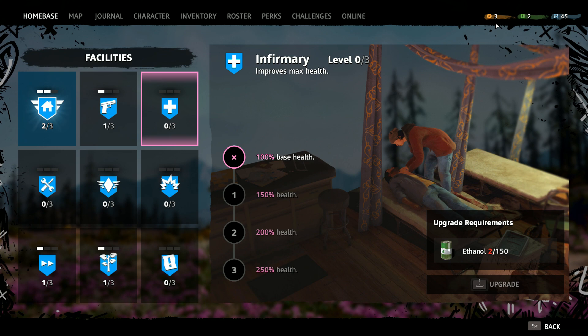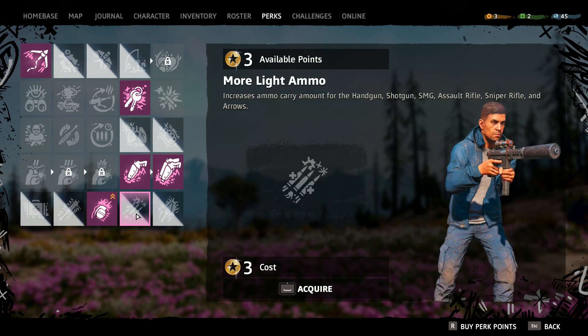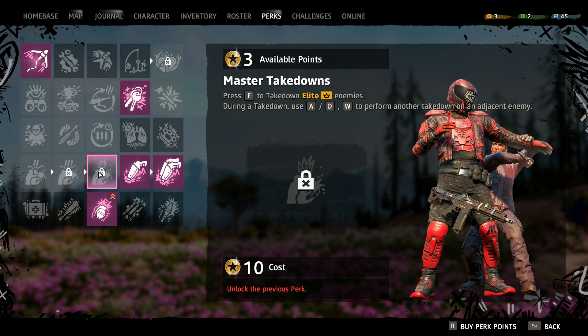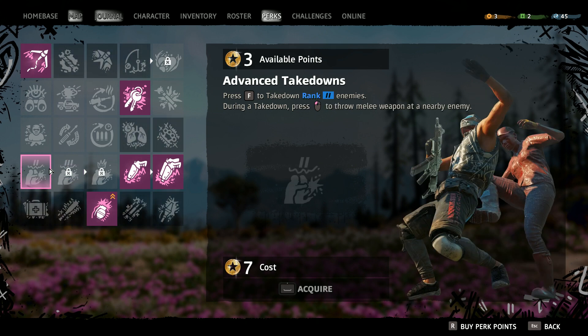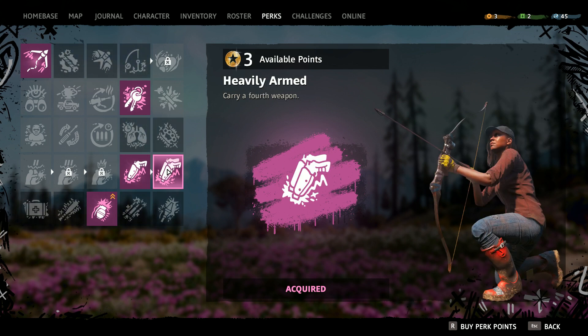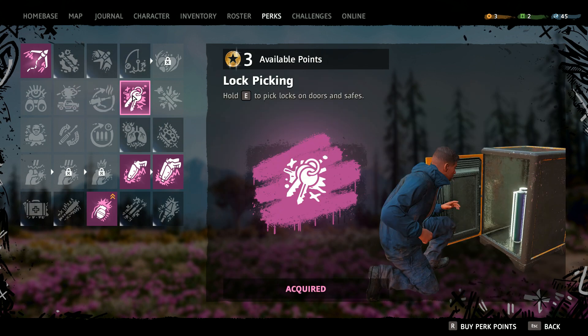Let's go over the rest of the UI. These are our perk points, which is how you level up skills. It's not so much a skill tree — you can pick and choose kind of anywhere. Some of them will rely on prerequisites, like master takedowns requiring expert and advanced already. Other than that, you can pretty much pick and choose whatever you want. I've gone for being able to carry more weapons, grapple, and pick locks.